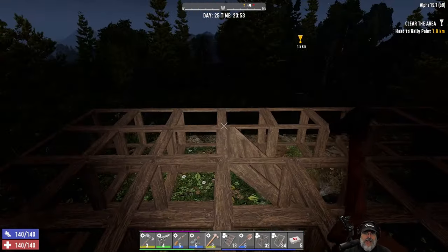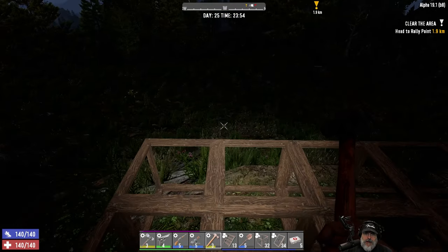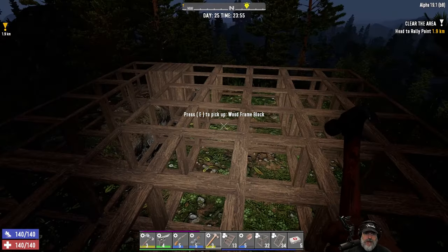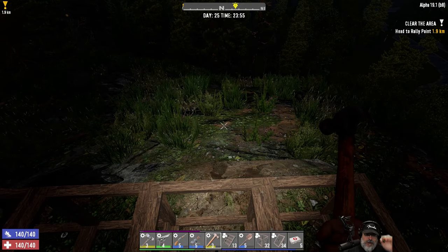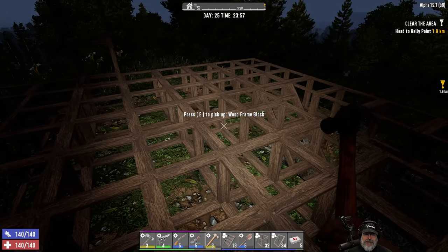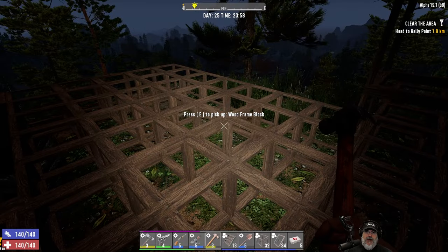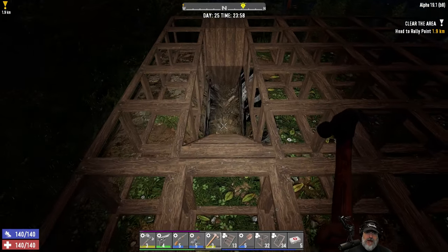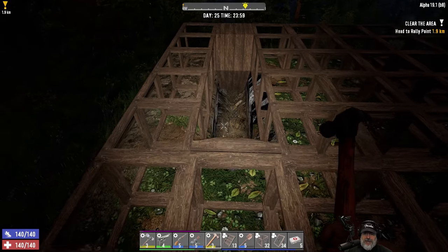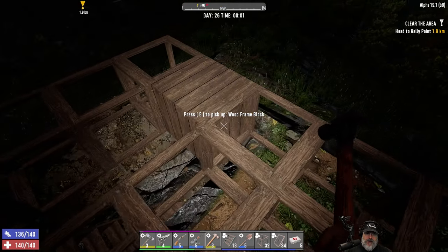Welcome back everybody to Seven Days to Die, this is the Casual Construction series and I'm an Old Guy Gaming. I decided to bring you back sooner than originally planned because I'm changing things up a little bit. I decided to come up to the build location itself and start to lay out the foundation, mostly for the purpose of determining where my stairwell is going to come up from the garage down below.